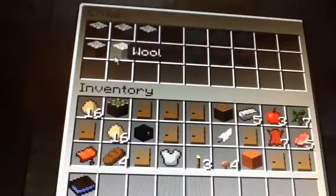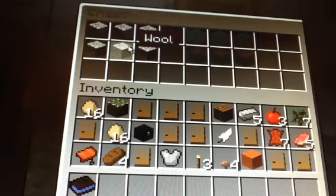Now we have the sofa — it acts like a chair but it's meant to be comfier. To make this you need wool like this. You can use white wool, red wool, green wool, and black wool. There are four different colors; I put two in there and that makes this sofa.